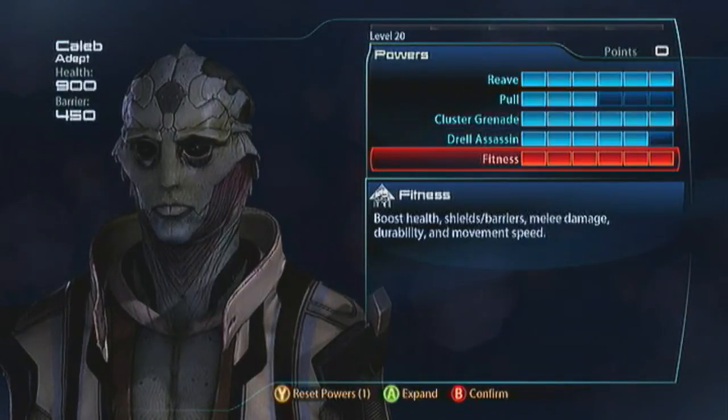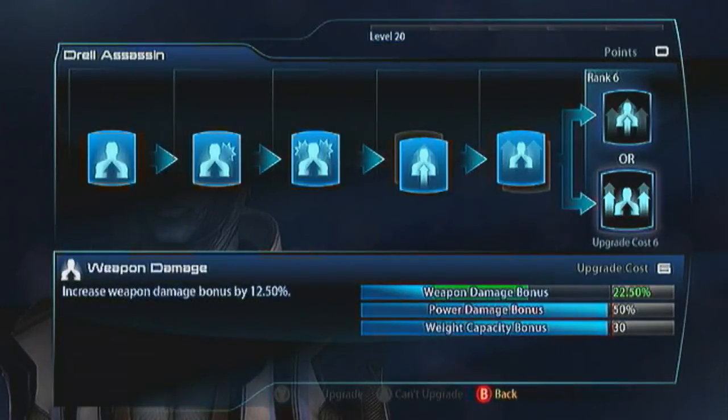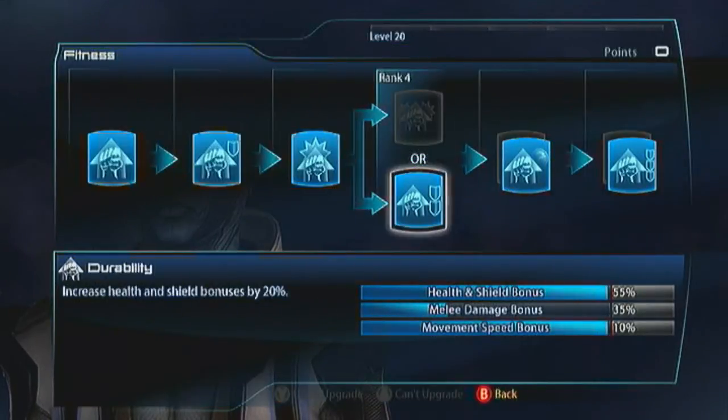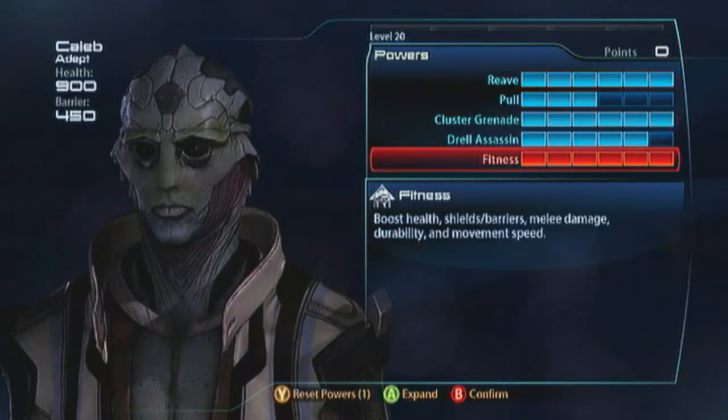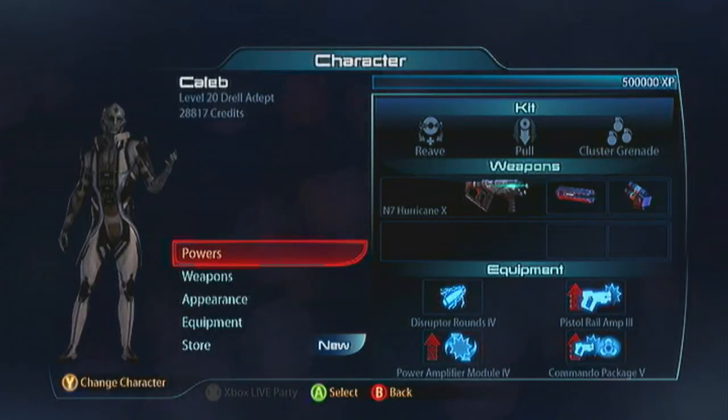You can go with Weapon Damage if you didn't bother with Pull, which I recommend — and then you've got something for your long-distance game. You want all health and shields: Durability, Shield Recharge, and Fitness Expert. The game plan is you just charge in and throw Cluster Grenades — they're great because they'll detonate all sorts of powers, and you can detonate three explosions at a time with them. Your teammates are going to love having a Drell Vanguard on their team.